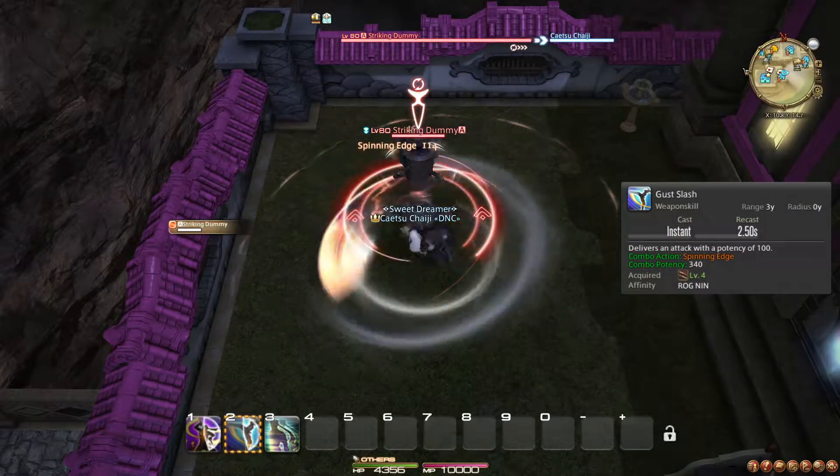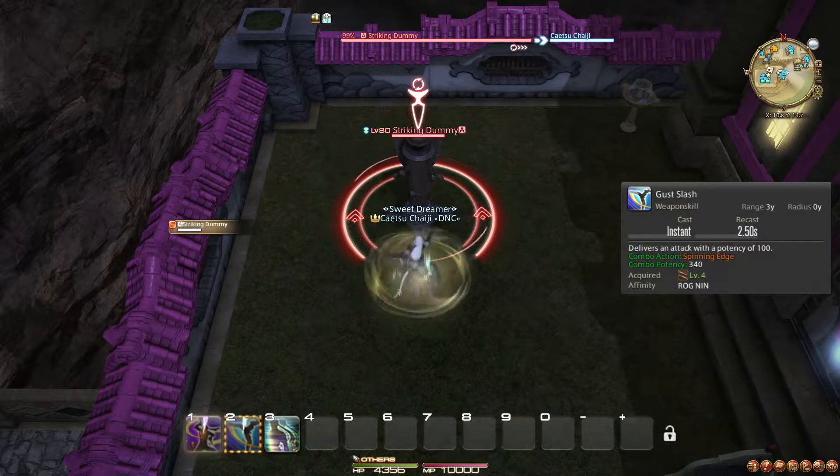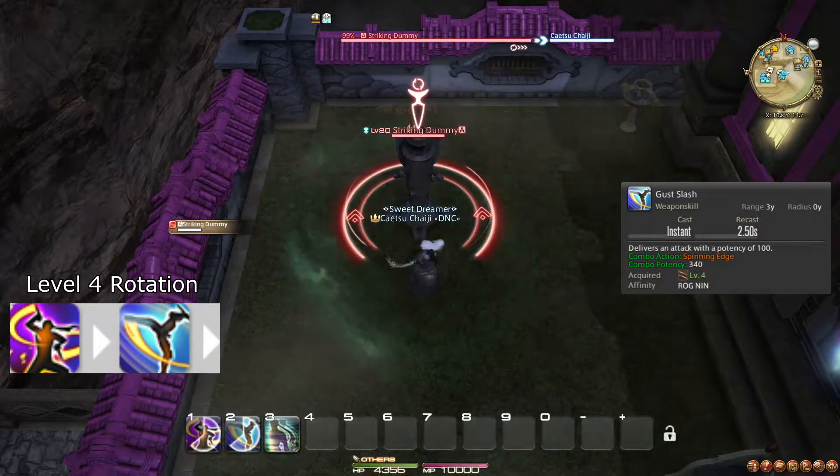At level 4, you learn the weapon skill Gust Slash, which is step 2 in your 1-to-3 combo. At this point, you simply alternate between Spinning Edge and Gust Slash.